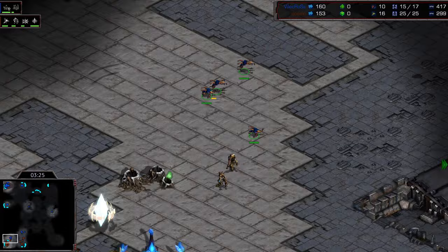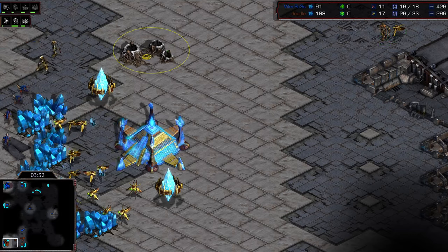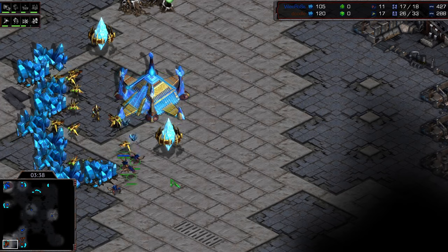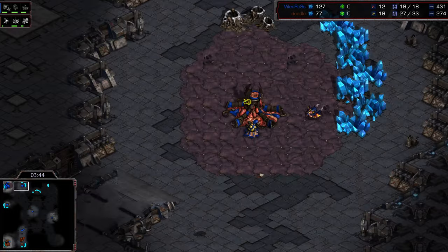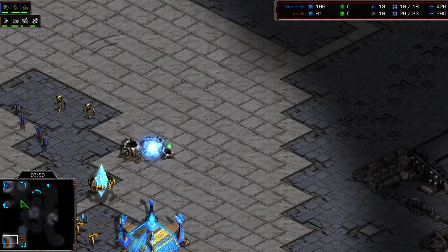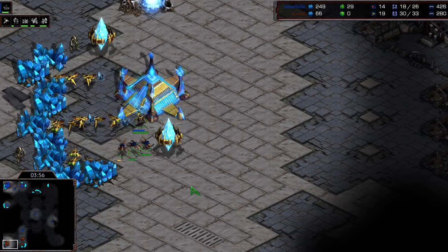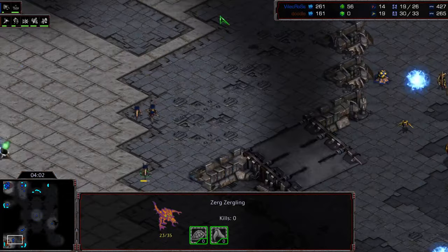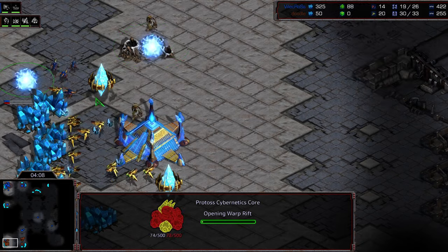More zerglings looking to go for even more run-bys, and these probes are looking to potentially blockade. No gas yet for Doodle — his build order is being thrown off. Natural expansion is up, and a third at the northern nine o'clock location. These zerglings are sitting by, and the secondary problem for Doodle is he doesn't have a lot of information as far as what Crossy is up to.